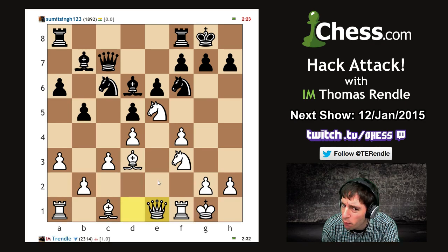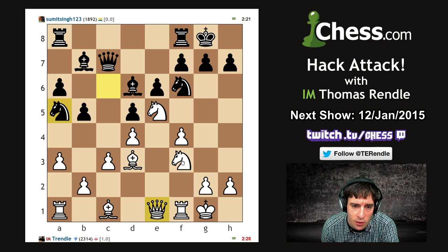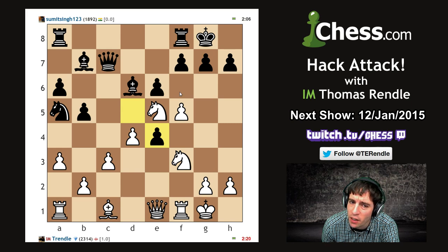It also allows you to go for really aggressive stuff later on, even though what we've done is started off very solidly. I'm going to mate him on h7 in this game - I've decided. It might not happen, but I have a feeling it might. Let's just keep putting pieces on aggressive squares. f5! We need some more open lines here. Knight e4 is the move that vaguely annoys me, blocking a few things out, but maybe I can take-take and play knight g5.